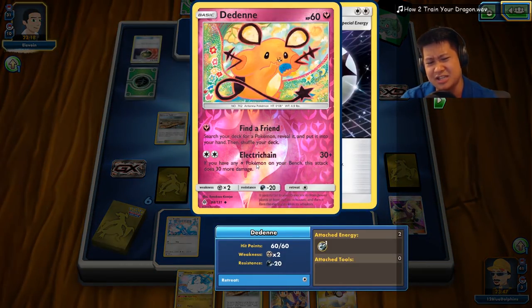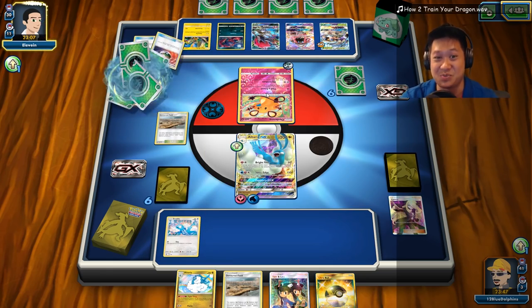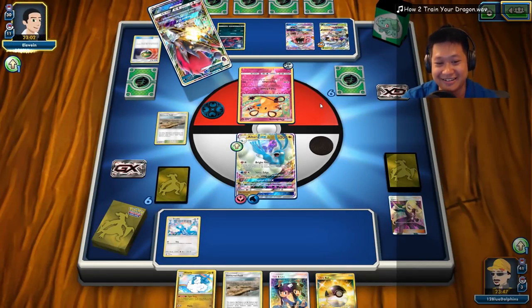You don't have an electric Pokémon on your bench. You might have a Tapu Koko — wait, that might be Tapu Koko right there. He's prepared. Finally, a useful Dendene. Dang.